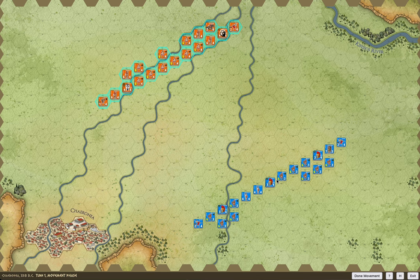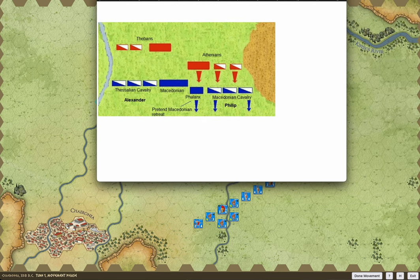Right now I've only worked on Chaeronea — I like to pronounce it the Greek way — and Granicus. Those are the two scenarios I'm going to show you, and you'll get to see a few of the different behaviors that the counters have been programmed to do. Here you can actually see the setup for Chaeronea. It's currently the human player — this is the Macedonian side, which I'll be controlling — and down here you have the Greek contingent, which is Athens, Thebes, and assorted others.